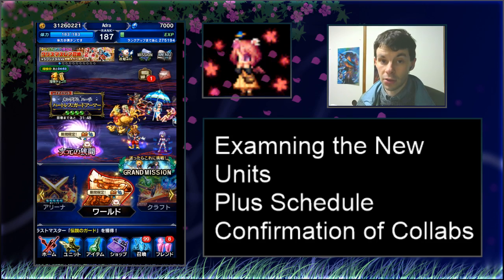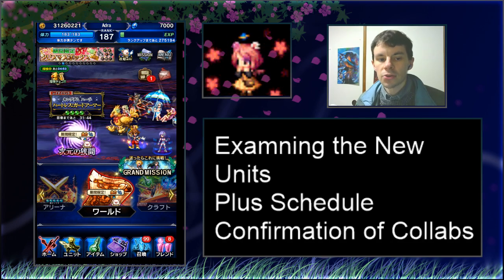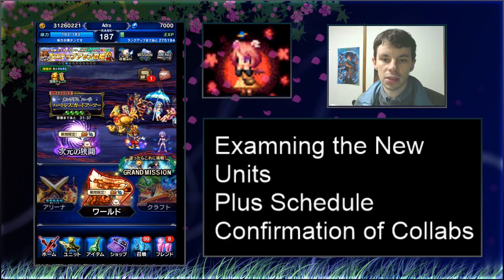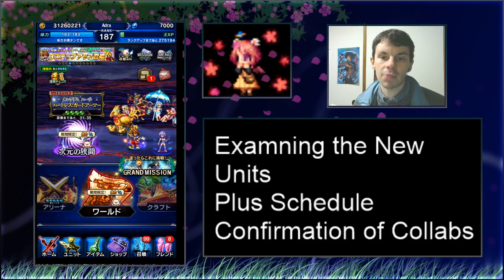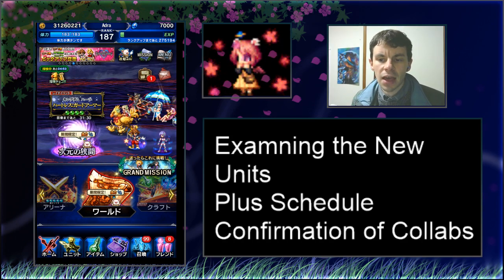With that being said, let's talk about the new characters. There are three new five-stars coming to the game on basically January 1st. The news has not been posted in-game yet. This update is particularly early for the JP side.